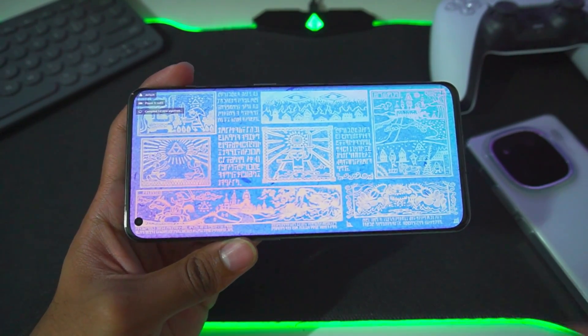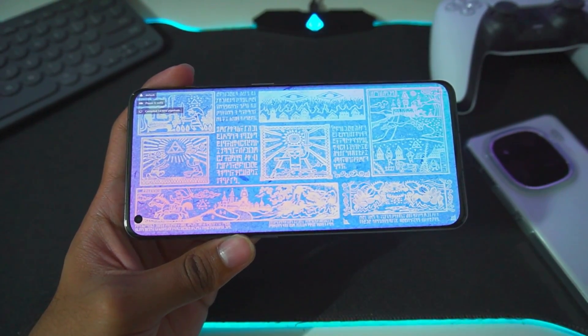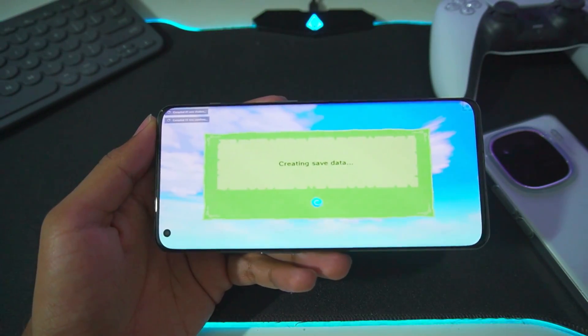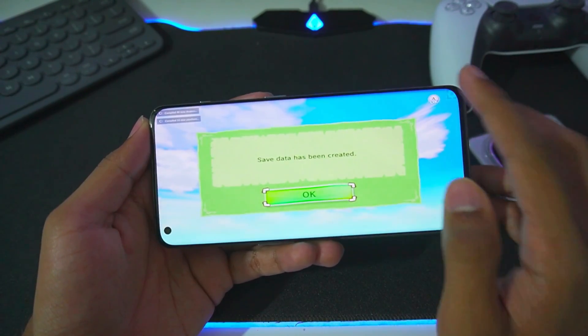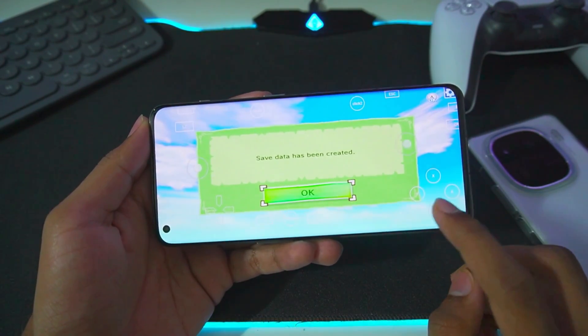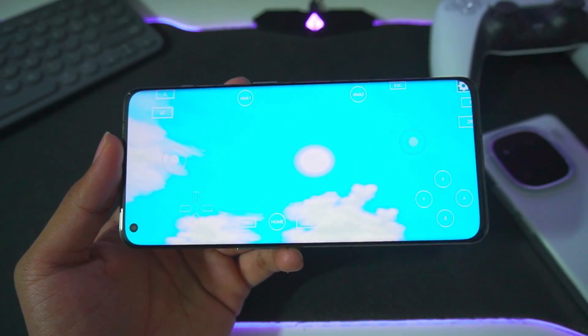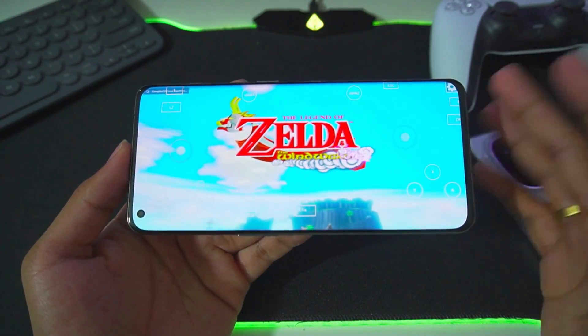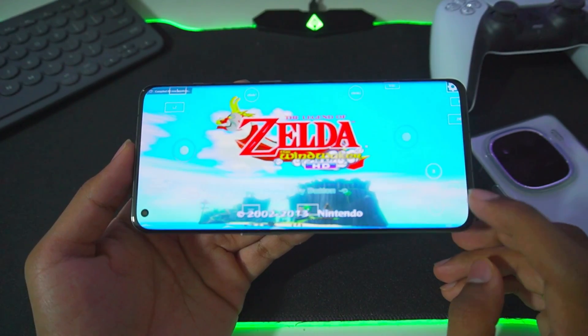Unfortunately, Shovel Knight was crashing every couple of seconds, so I'm not going to show its gameplay. We'll be trying out our next game which is the Legend of Zelda Wind Waker. I've tapped on the start button and immediately the game starts loading. It has also opened in full screen which is a good thing, but unfortunately there will be some flickering and graphical issues. After a lot of flickering, save data has been created. Currently emulating this game is super hard because we are literally emulating a Wii U game on a Windows simulator on our Android devices.